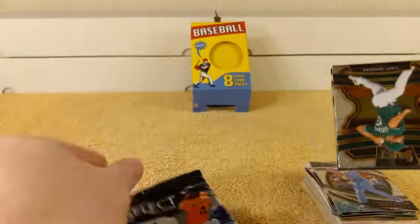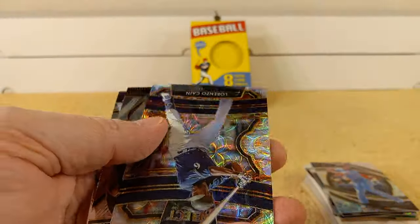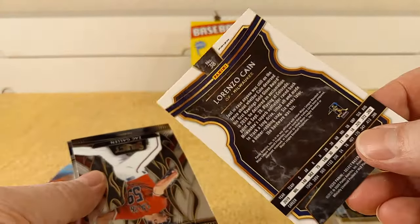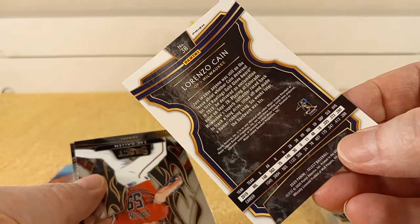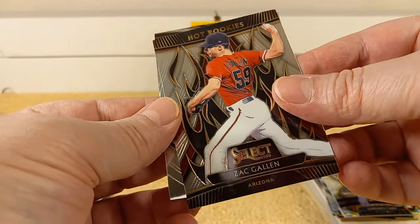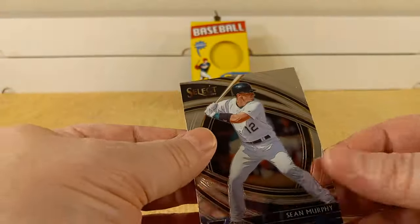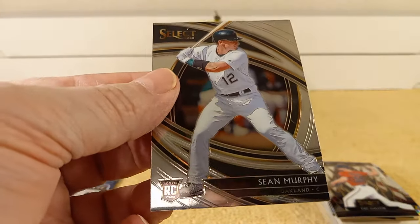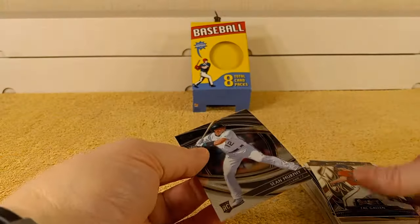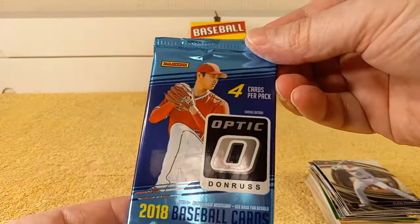Alright, the other 2020 Select pack. Liam Hendrix, Lorenzo Cain — another swirly prism, not numbered, doesn't mention a level. Zach Gallin — you know who that guy is from Arizona — and then Sean Murphy, his rookie card, Premier Level. One of them doesn't have a level listed.